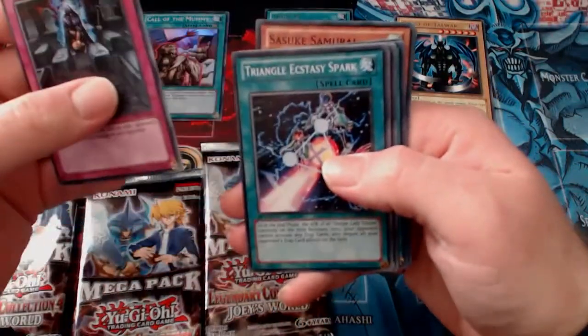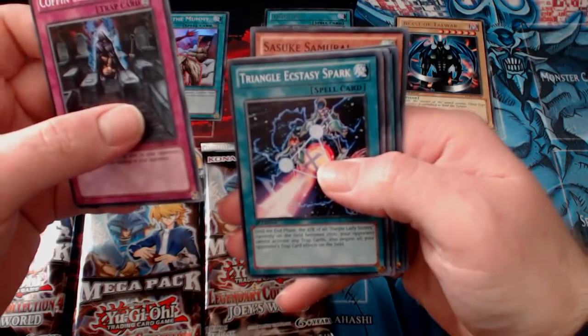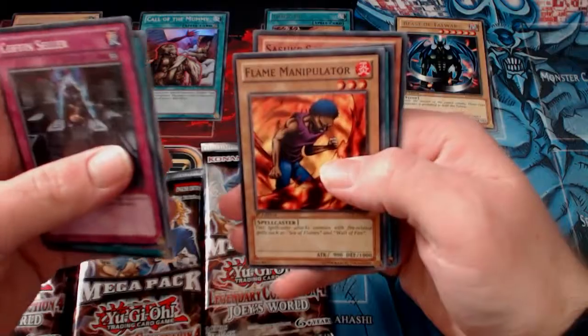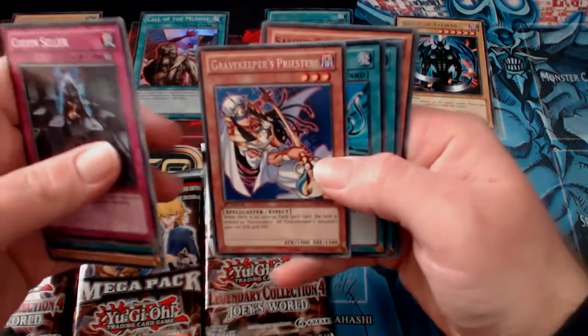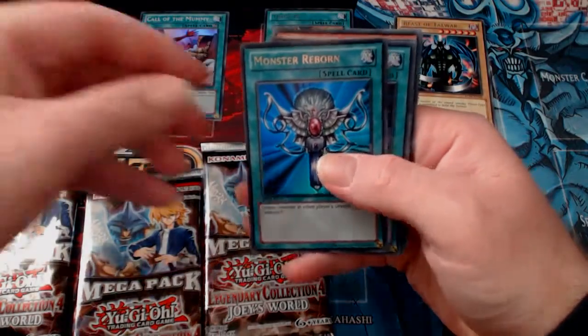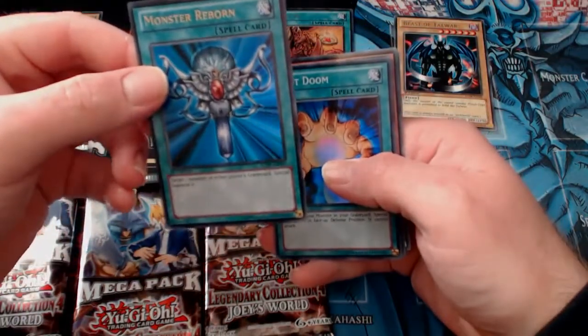Coffin Cellar. Triangle Ecstasy Spark - good for the Harpy Ladies. Oh, there's a classic Flame Manipulator. And a Gravekeeper's Priestess. And I've just seen it - Monster Reborn Ultimate Rare! Nice. I haven't actually pulled one of these yet - that's quite a big one. I might put that on my store.